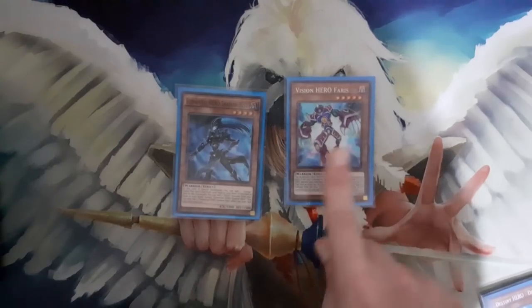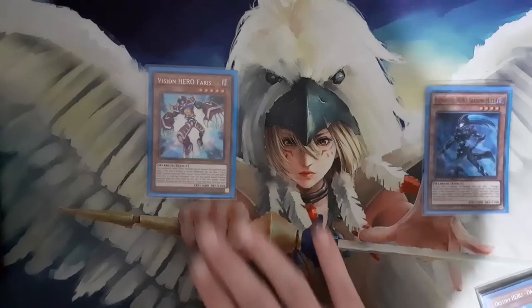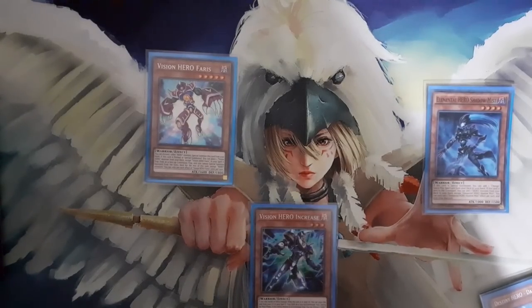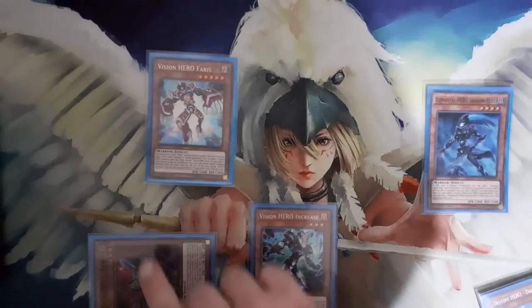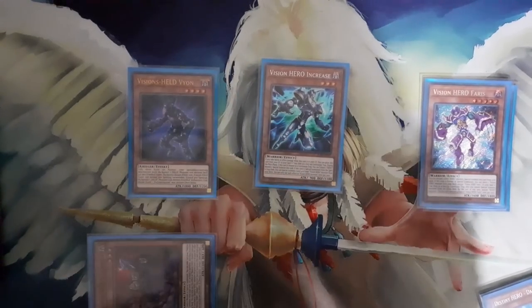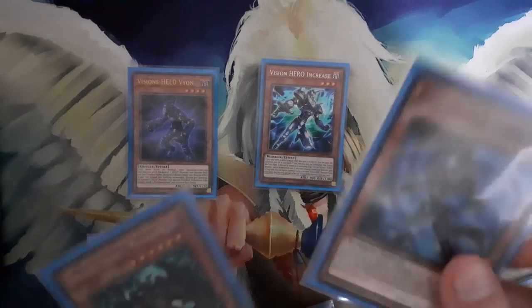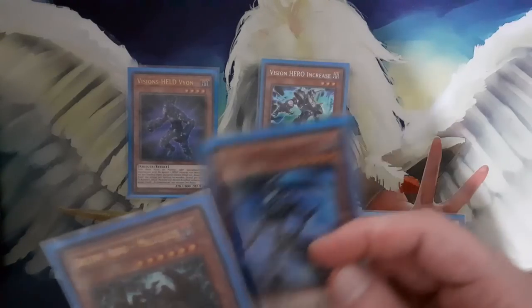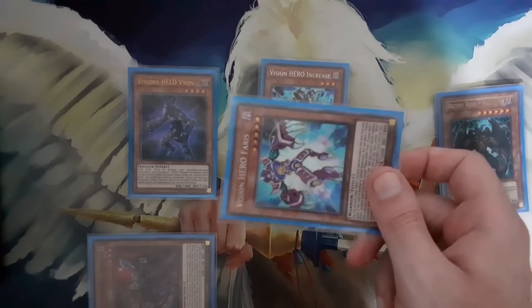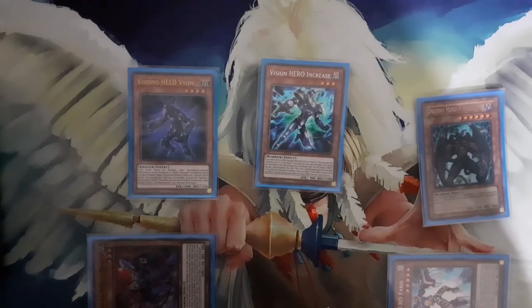Let's say you have Faris and Shadow Mist. You activate Faris, pitching Shadow Mist to the grave. You activate Chainlink 1 Faris, Chainlink 2 Shadow Mist — Shadow Mist can get ashed but Faris puts Increase in the Spell and Trap Zone and cannot, so this chainlink ordering is important. You put Increase in the Spell and Trap Zone and search your Denier. Next, you activate Increase by tributing Faris and summon Vion from the deck. Vion sends Malicious to the graveyard. Then you banish Faris — it's very important to banish Faris because you need an Elemental Hero in the grave for Miracle Fusion to make cards like Skurida or Great Tornado.